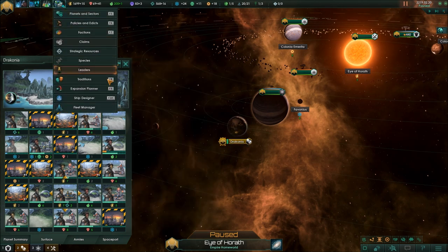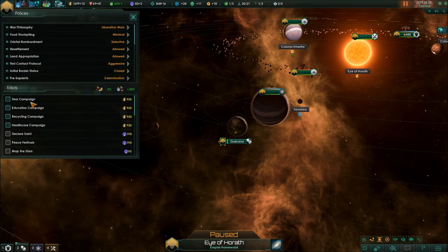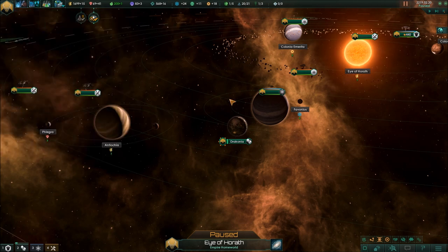There are also new edicts that are paid with energy credits. So energy credits have become more important — definitely a more important resource in 2.0 than in previous versions. A sole focus on minerals is no longer the optimal way to play Stellaris.